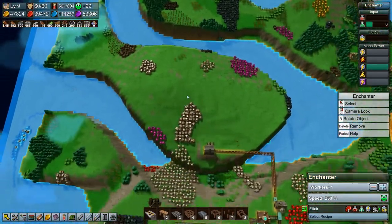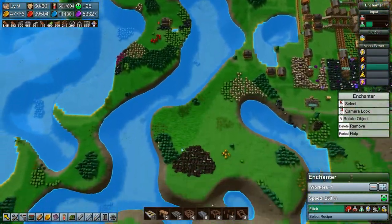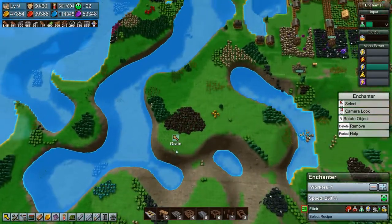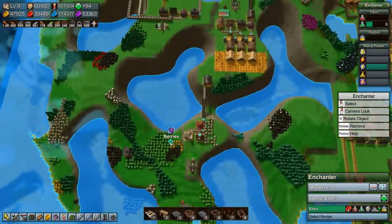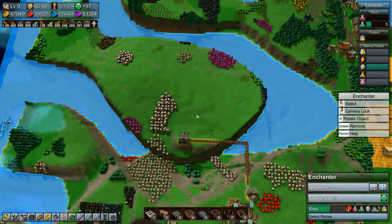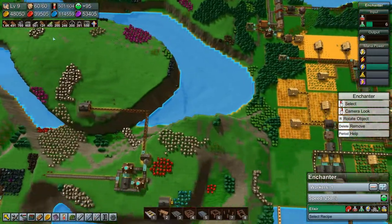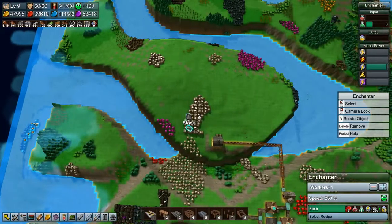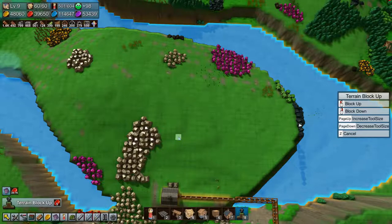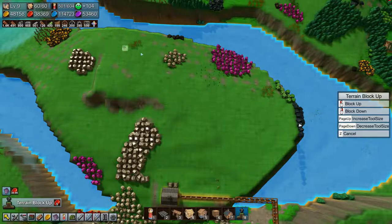Okay so where do we want to build these spell books? This isn't a half bad area. Let's have a look down here — could make them down here as well, or over here. But we have the delivery system right here for our specialty goods, so I think I want to make it here. That seems like a good idea to me, so I think we are going to start doing that.